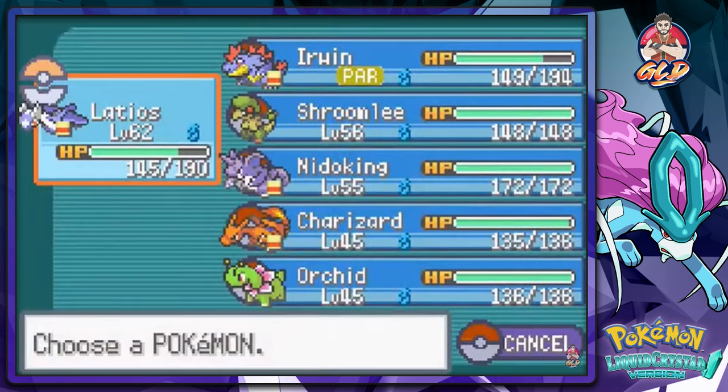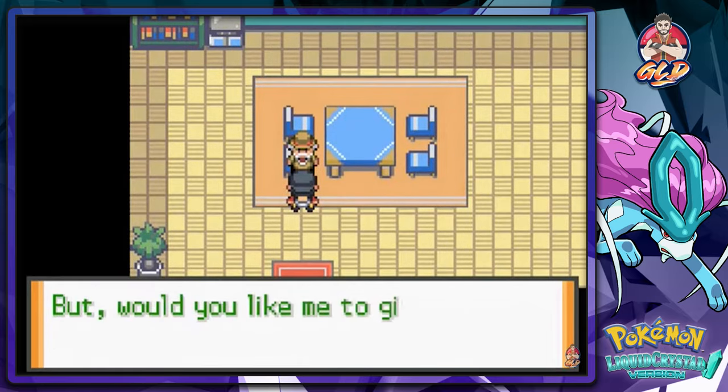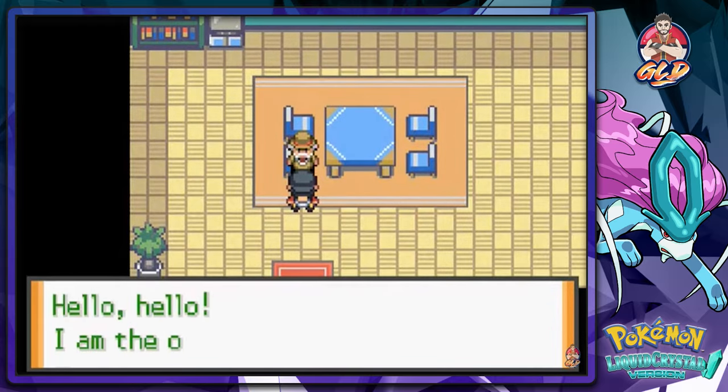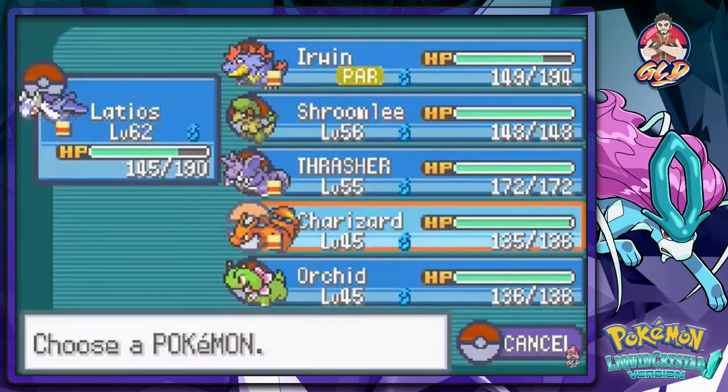If you talk to this guy, his name is Raider officially. I kind of want to nickname some of my Pokemon right here. Let's nickname our Nidoking — would you like to give it a nickname? Yes! Let's give it its old namesake: I bequeath to you the nickname Thrasher. Welcome back, Thrasher!